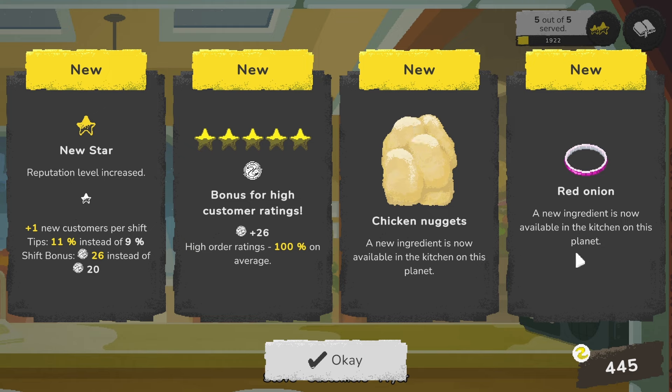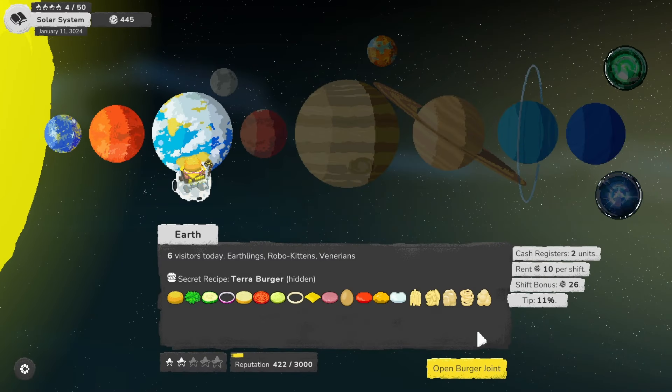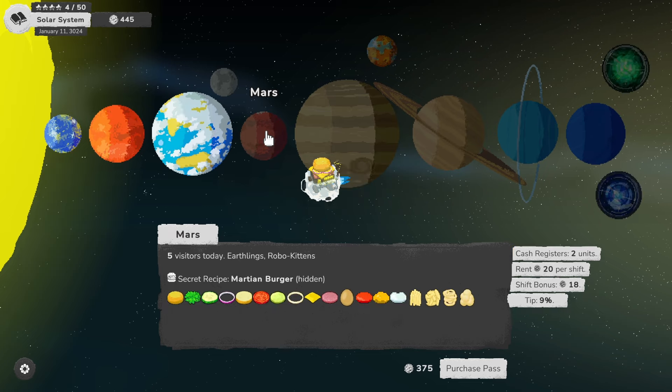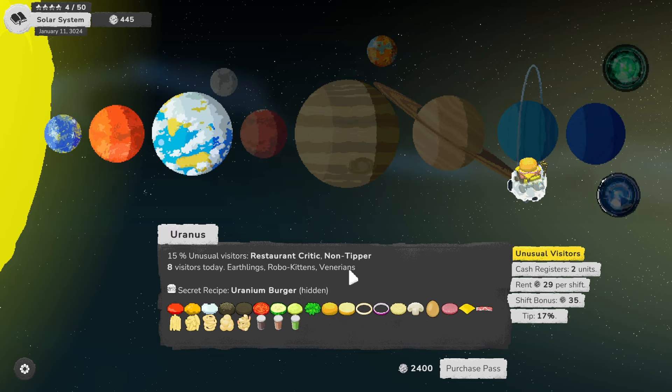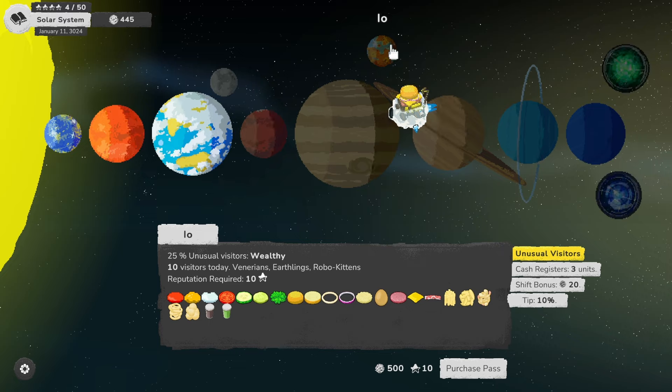We got chicken nuggets now! Red onions. A new star! Bonus rating — 100% on average. Total profit 101 — that is a record, I believe. We have 445 so we can afford Mars. 675 for Jupiter. 30% unusual visitors: bread lover, impatient visitors, restaurant critic, non-tipper, potato enthusiast. Wealthy visitors on IO — and nothing special about this. But we are indeed at over an hour, so that's going to do it for this video.